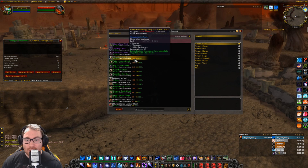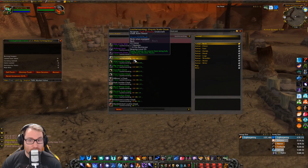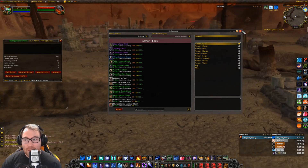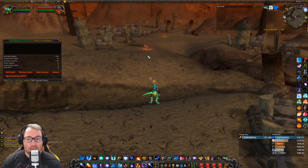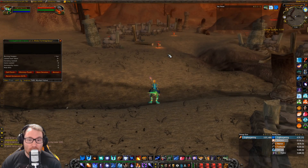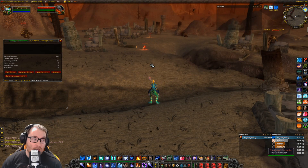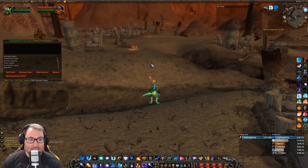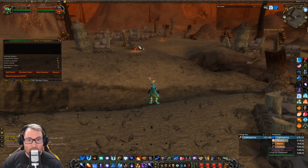What makes these cloaks so important is with the release of Blackwing Lair in Phase 3, you're going to need what's called the Onyxia Scale Cloak — we can see that right here via AtlasLoot. It protects the wearer from being fully engulfed by Shadow Flame, which is an ability Nefarian — the last boss in BWL — uses that will kill everybody. The Cinder Cloth Cloak from tailoring is step one of that crafting chain, then a leatherworker makes the Onyxia Scale Cloak, and then likely an enchanter for step three.